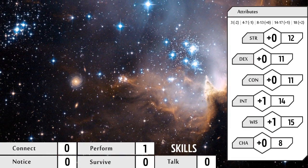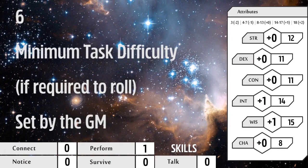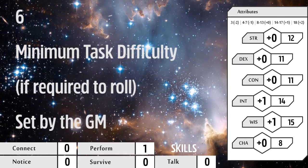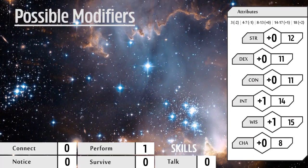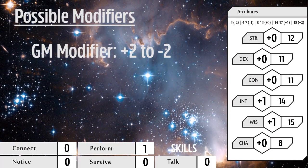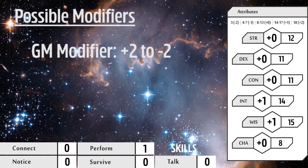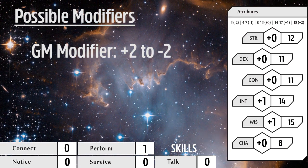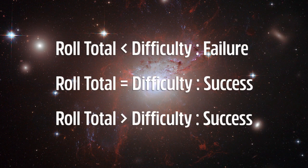The GM determines the difficulty of the task, but the minimum score necessary would be a 6, which is a simple task that exceeds the type of task appropriate for your background. The GM may also assign a modifier to the roll ranging from plus two to minus two, based on circumstances or tools available. Using the previous example, if you had a coat that was a different color when reversed, the GM may give you a plus one bonus to your roll. Matching or exceeding the skill check difficulty is considered a success.